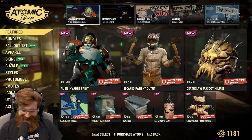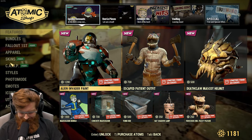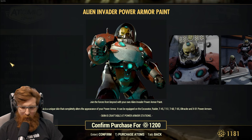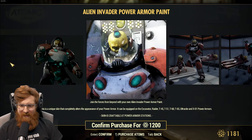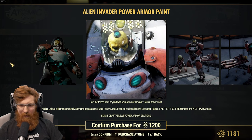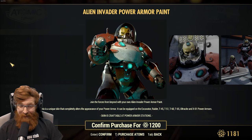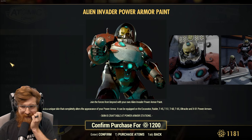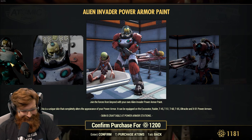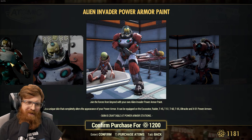Oh no. You're going to get me for some atoms, aren't you? Oh my God, Alien Invader paint. It is for Power Armor — Excavator, T-45, Raider, T-51, T-60, T-65, Ultracite, X01. It's not for the Union, but oh God. 1,200 atoms and we get to dress up like aliens. We could use a voice mod to kind of sound like them, though let's be real — I would just probably do the Mars Attacks thing.